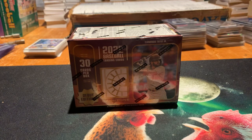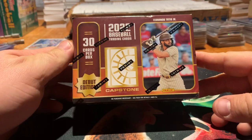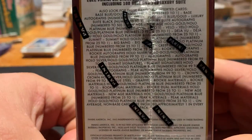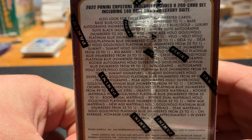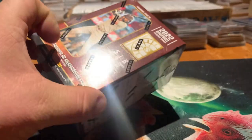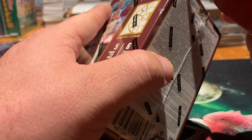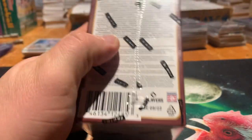Hey guys, this is Tim with Mountain Lake Card and Gaming. We're here with you again, looking at another box of Capstone. We have opened, I think, three boxes of this so far. This is technically the third time's a charm box. This is technically the last one on the shelf also — all the other ones were gone. So we got the last box here at our local Walmart. We're going to do a little last box magic and third time's a charm magic here and see what we can find in this box.